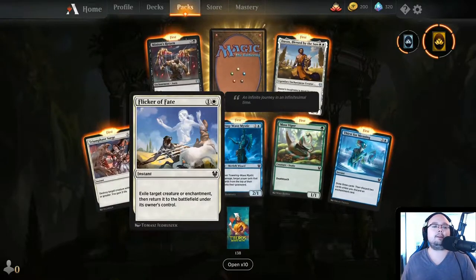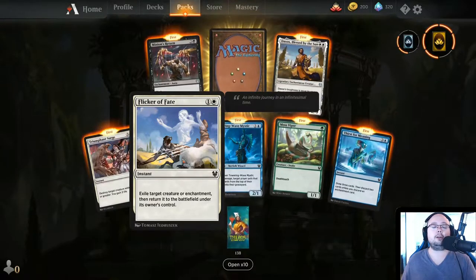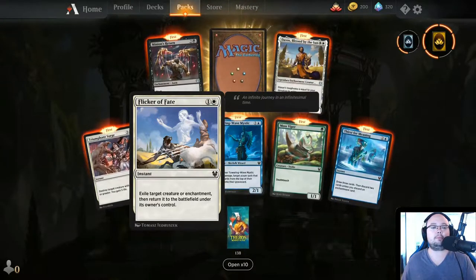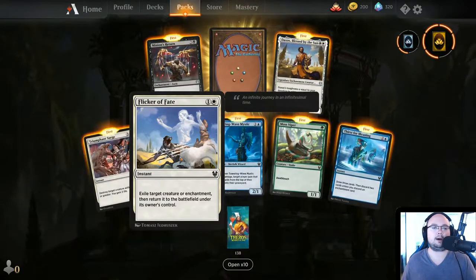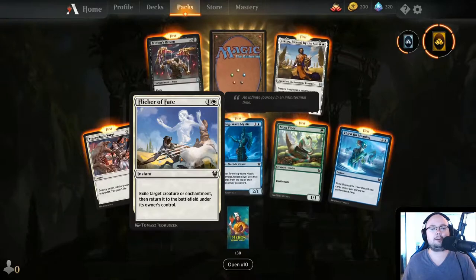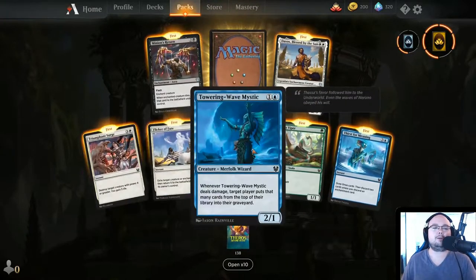Clicker of Fate — exile target creature or enchantment, then return it to the battlefield under its owner's control. This is a good anti-removal spell, mostly because it's an instant and it's cheap at 2 mana. So you can respond to removal with 'Oh, you're trying to murder this? No.'